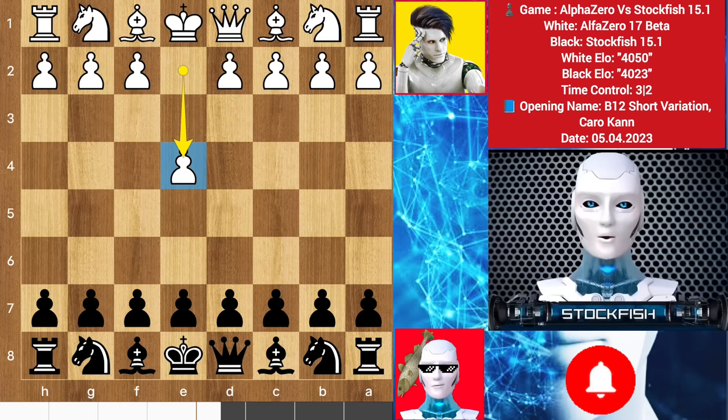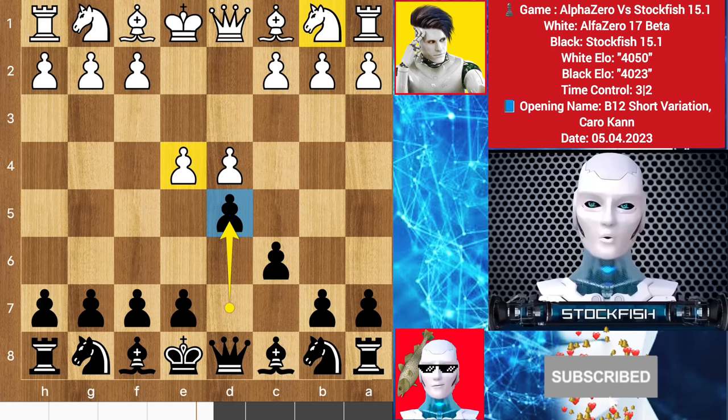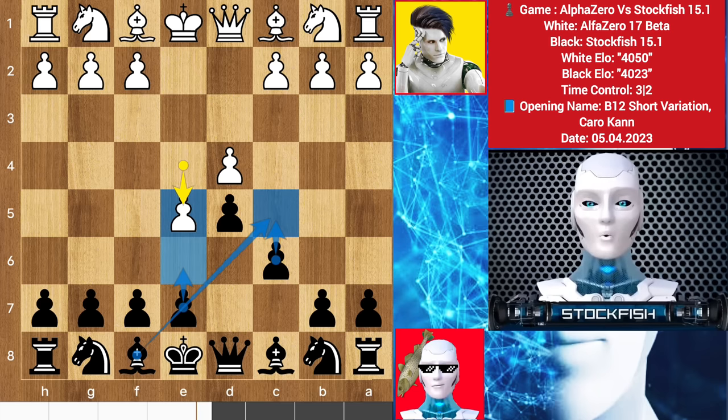Alpha started with e4, I played the Caro-Kann defense — d4, d5. Here you can take the pawn or run away from it; knight here or knight d2 is also available. Alpha pushed his e pawn. Rather than playing e6, c5 with the support of the sniper bishop, and blocking away your bishop line with your pawn structure, I developed my bishop first on f5, activating the bishop. Now I want to play e6 and c5.